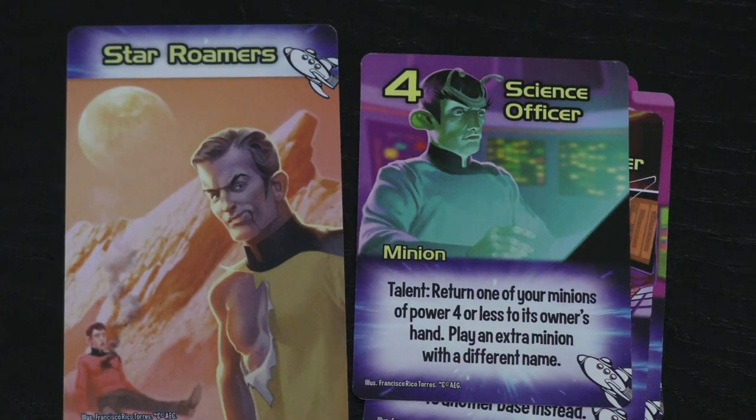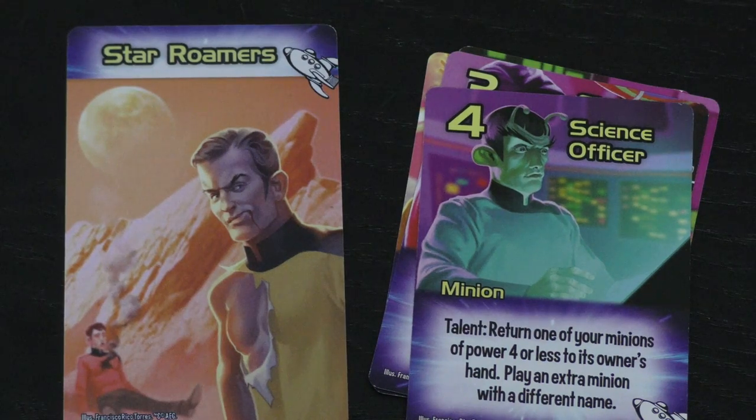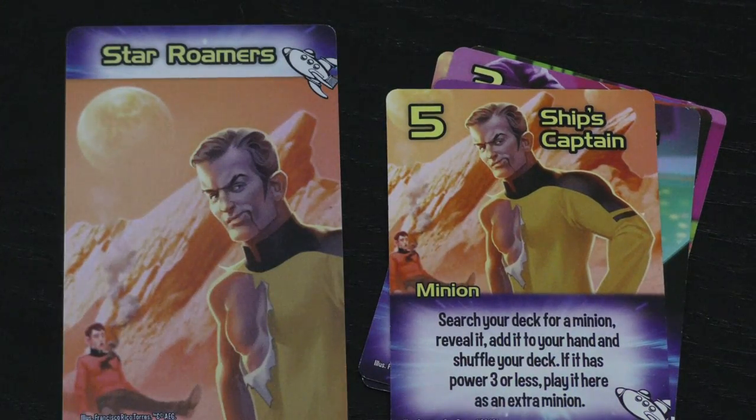You can return one of your minions of power four or less to its owner's hand and play an extra minion with a different name. And again, if you have the science officer mixed with the ship's engineer, it's comboing — that's kind of the Star Trek model here. You can also search the deck for a minion and add it to your hand, or for power three or less, play it as an extra minion. So not only can he let you pull any minion you want, but you can play him with the ship's captain.